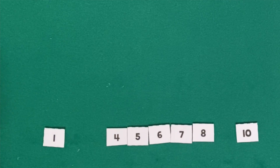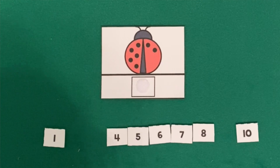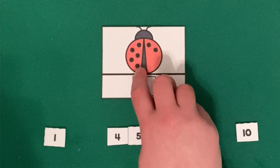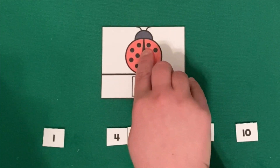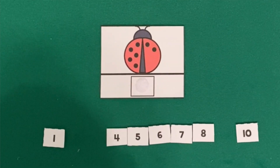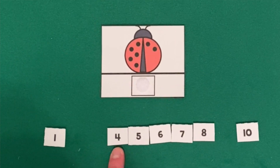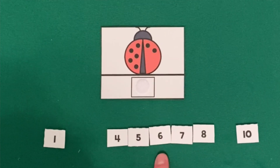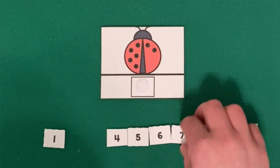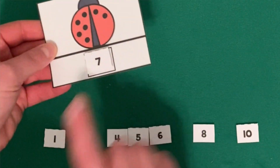All right. I wonder what number we're going to get this time. Oh, this one has more spots than our last ladybug. One, two, three, four, five, six, seven. Seven spots? Do you see the number seven anywhere? I see a one, a four, a five, a six, and is that our number seven? You're right, that's number seven. Seven spots goes with our number seven.